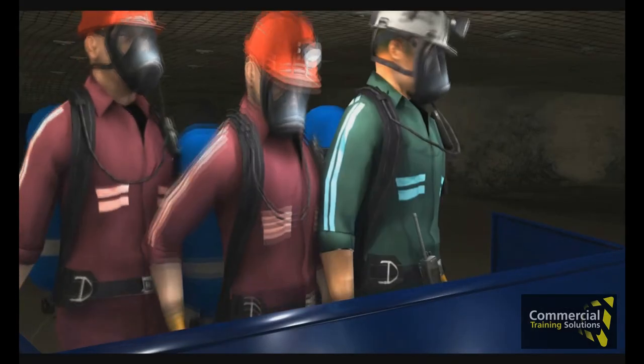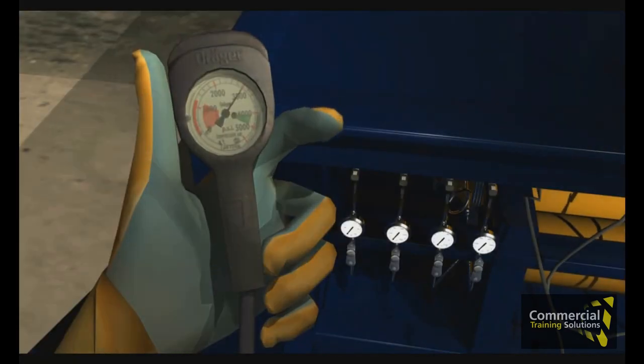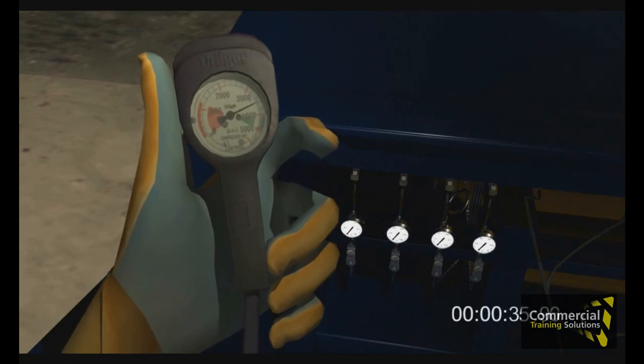Now I've opened the fill valve — just connect the refill line to the SCBA. Watch your pressure gauge; it will shut off automatically at 4500 PSI. Should be less than a minute.